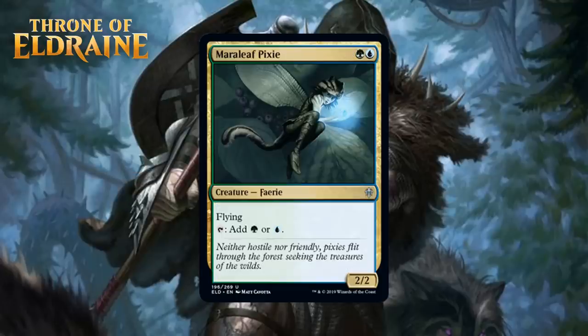Next, we have Mara Leaf Pixie, which for a blue and a green is a 2/2 faerie uncommon. It's got flying, and it can tap for either green or blue mana. This is a pretty strong signpost uncommon. A 2-mana 2/2 flyer is good, and 2-mana dorks that can produce two different colors are also good. It can win you games attacking in the air or by helping you ramp out fatties. Despite being gold, there will be plenty of times where it's just the right card to pick in pack one, pick one scenarios if the pack's kind of weak, and that makes it a B-.